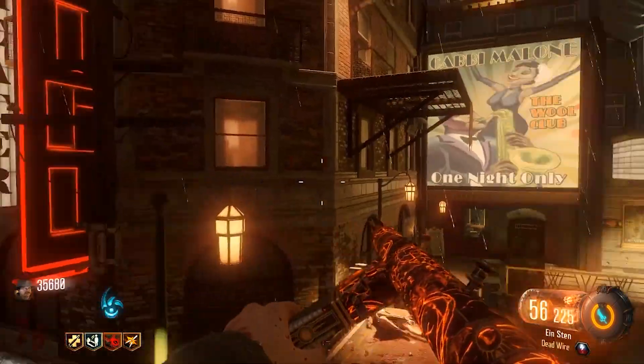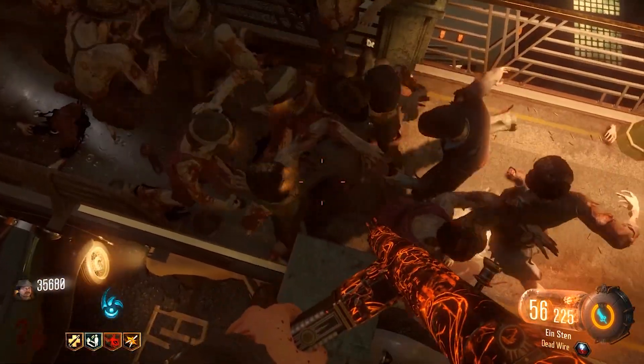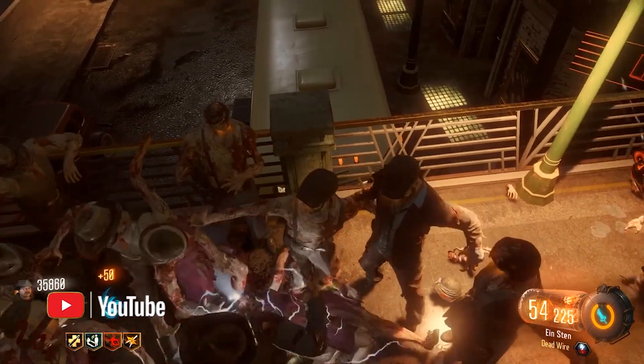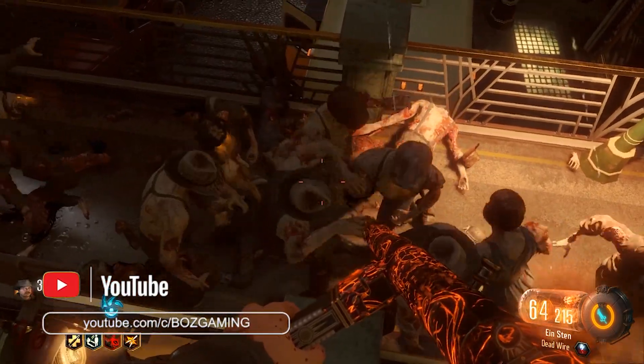Third, you can actually close the app at any point within this glitch to save your Gobble Gums, and it'll go ahead and save your XP and all the Liquid Divinium you earned within this match. So if you don't have enough time to make it to round 100, it is fine.